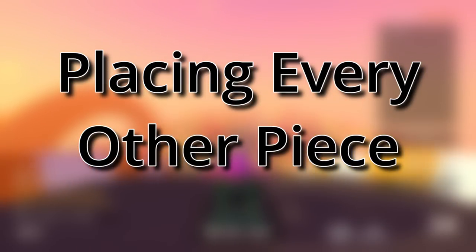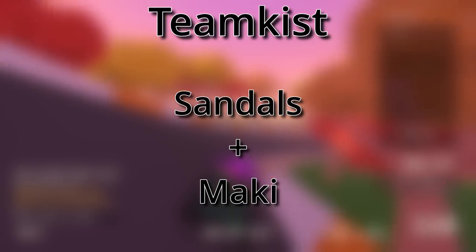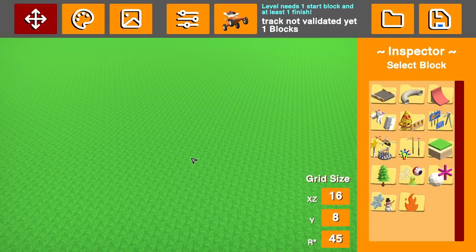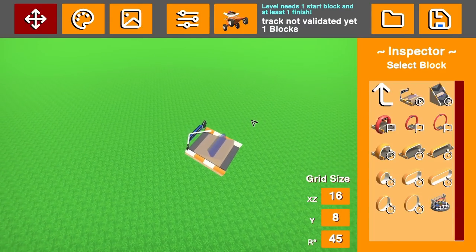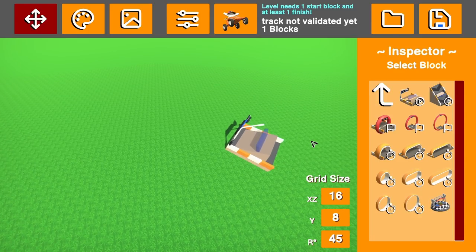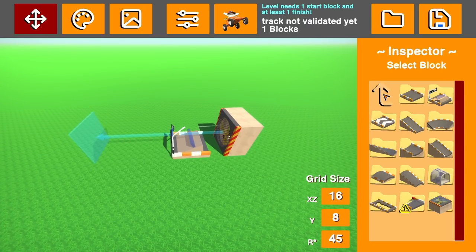What would a racetrack look like if two builders placed every other piece? Thanks to the team kiss mod, I was able to find out. Myself and Maki were able to join the same level editor and, without communicating, build a map. I placed a start and told him to go from there. He's placing a fan, and most of the point is that we don't know what the other person is working on or placing.